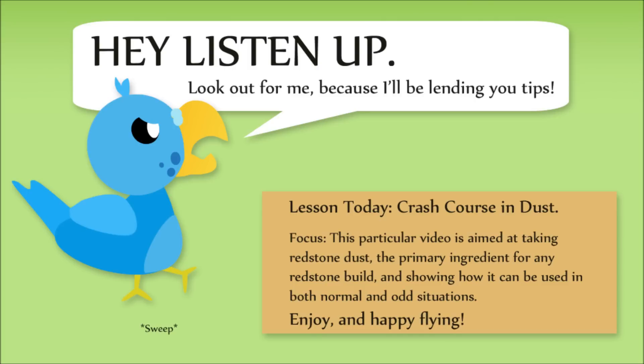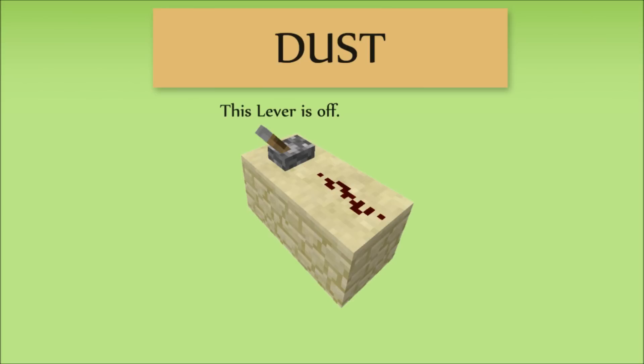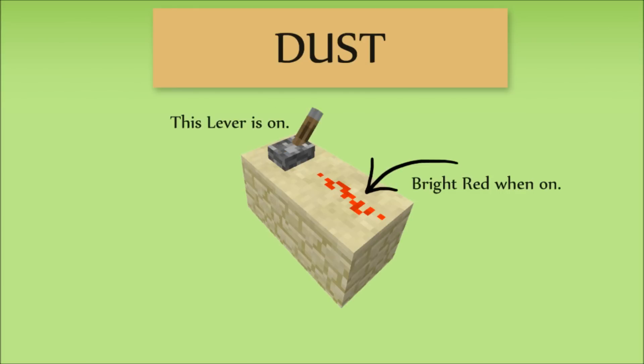So where to start? Dust — often called wires, redstone, and a variety of other names — can sense when various pieces of equipment are active, like for example when a lever is flicked on. The dust will be a dull red when it can't sense anything, and will change to a bright red when it does.